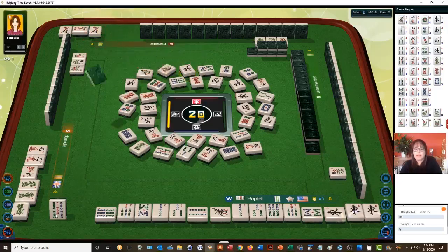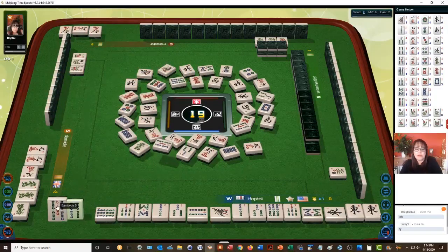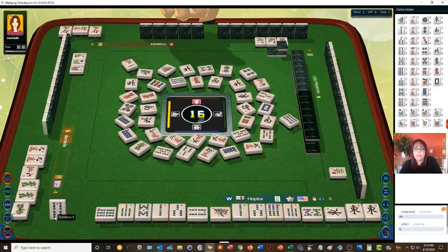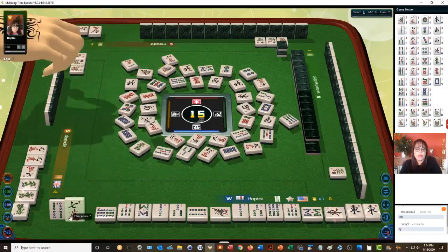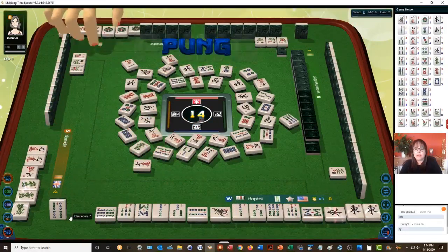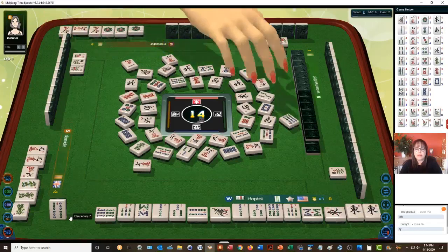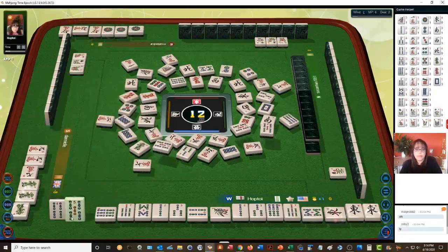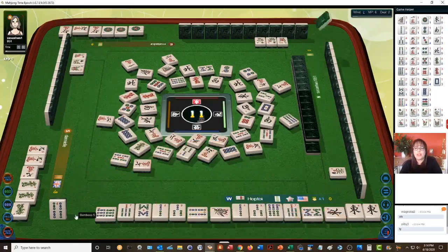North wind — five more picks. Eight dots, four-bam — we'll discard the five. There's only one four-bam out, so a better discard. Two characters, seven characters, one dot. Pong — seven characters — they must be going for all pong, all three-of-a-kind characters. Oh we got the five-five — that would have been a win! Oh there it is — Mahjong!